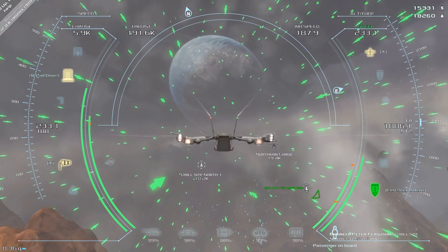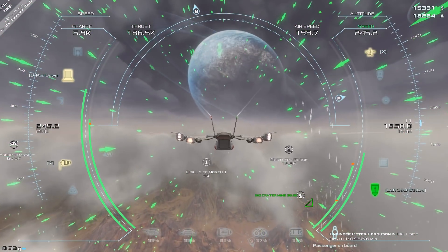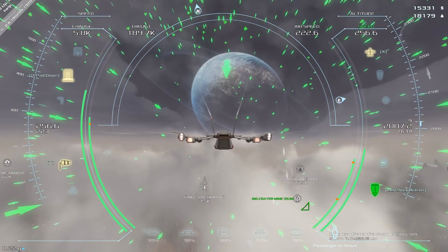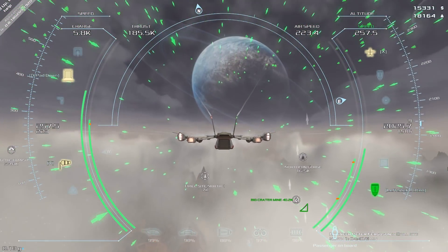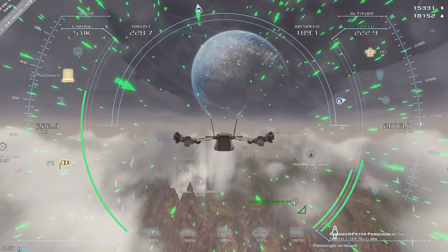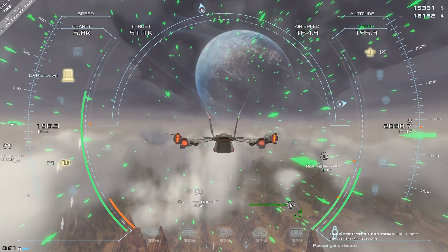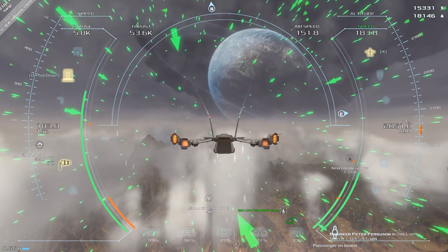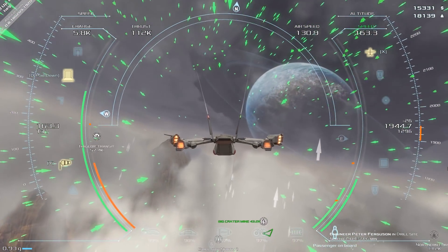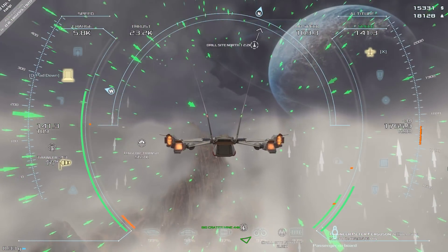I do not want to go towards those exclamation marks. In the extreme lower left of the screen you can see the G-meter - that's the stress the ship is taking. I'm going to shut off thrust now and just glide towards the site, which is six kilometers away. Definitely some UI improvements could be in place. Oh - that rising air can stress my ship out, but I can get some free altitude from it!